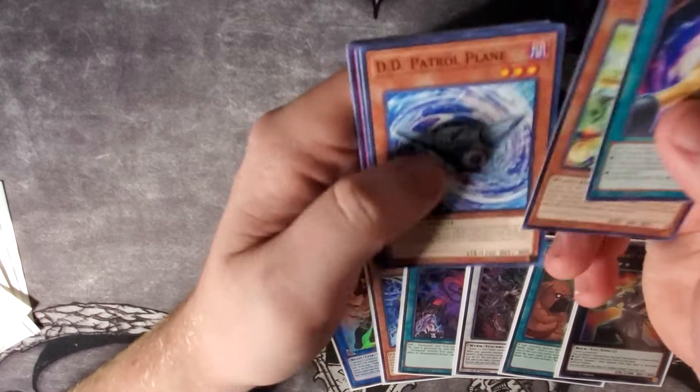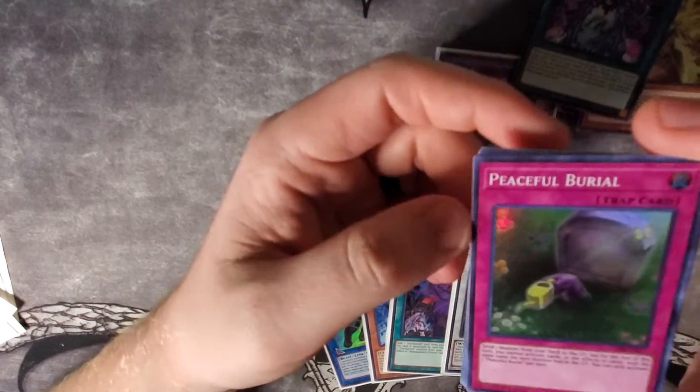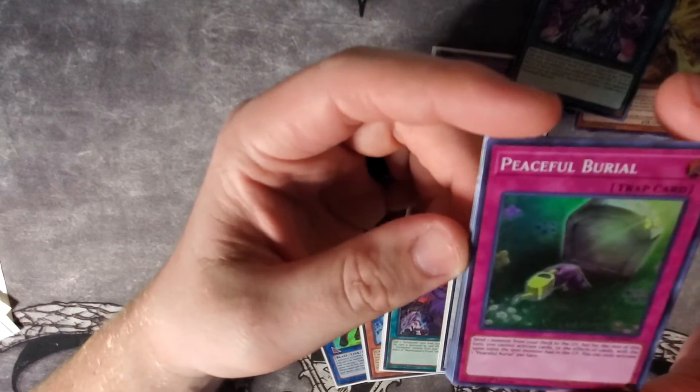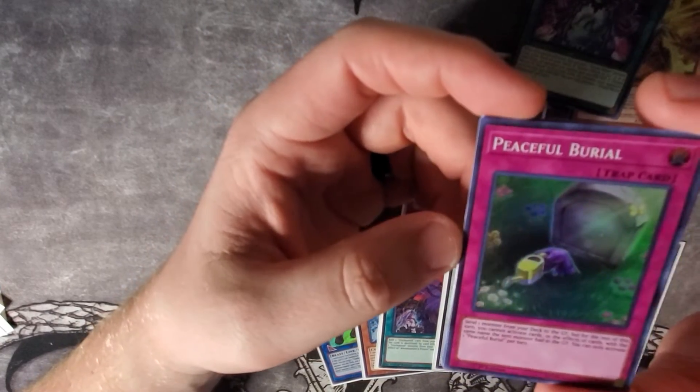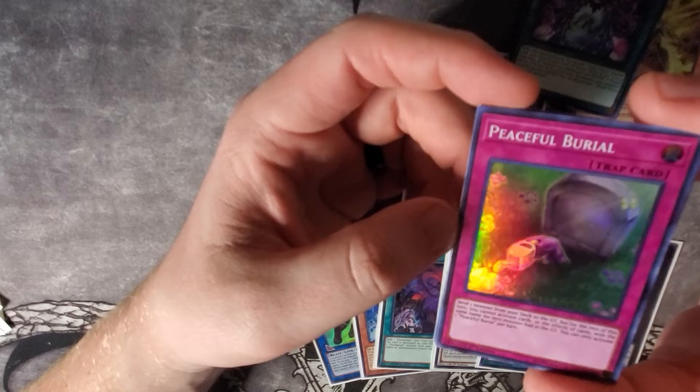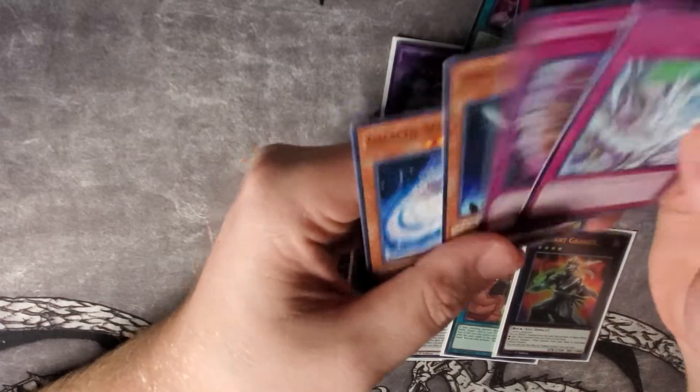Aromage Laurel, DD Patrol Plane, Dream Mirror of Chaos, and a Peaceful Barrier. Send one monster from your deck to the graveyard, but for the rest of this turn you cannot activate cards with the same name as the sent monster. Don't really know how well that's going to be. And there's another Escape of the Unchained.